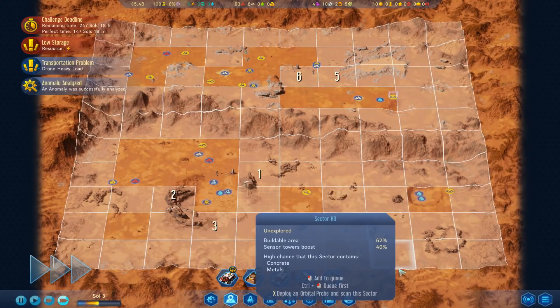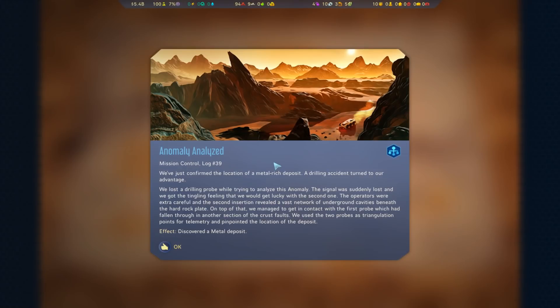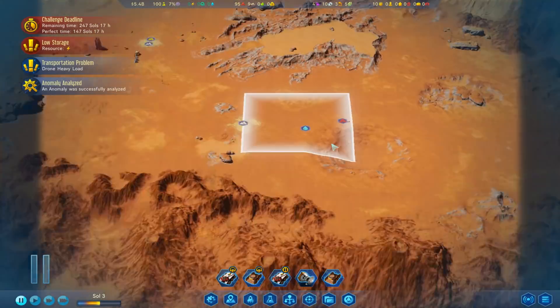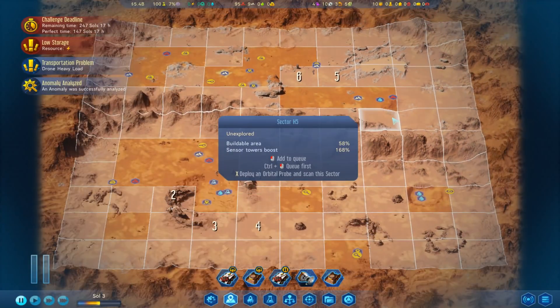We're doing some fairly rapid scanning. We've just done another anomaly - location of a metal-rich deposit. 'A drilling accident turned to our advantage.' Just a metal deposit - really? A thousand metal, very high grade. Okay, that could be a lot worse.